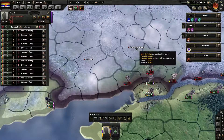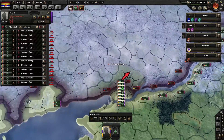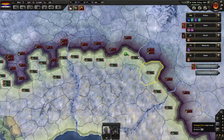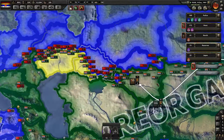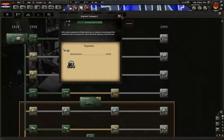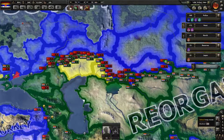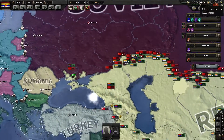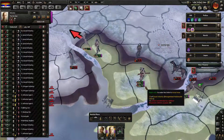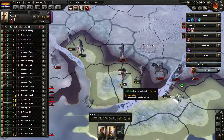We have new guys so let's just move. This area shows very low supplies, which usually means encirclement, but I don't see any encirclement. It's December, so by the way — any year in December, just don't start any research. There's going to be new research unlocked next January and you can save one month of research, so there's really no point ever starting research in December.